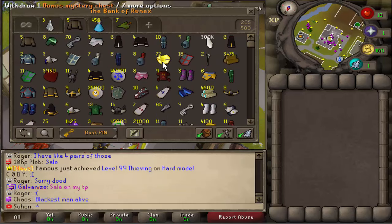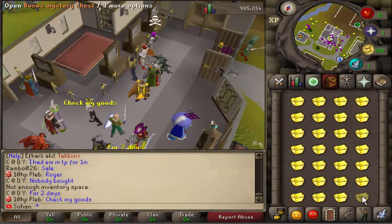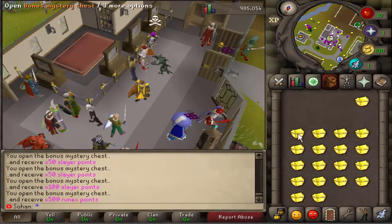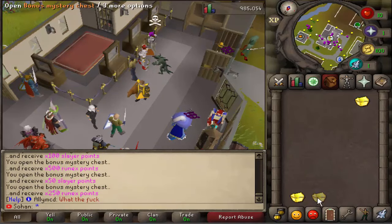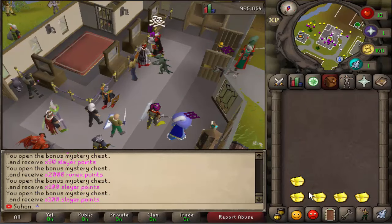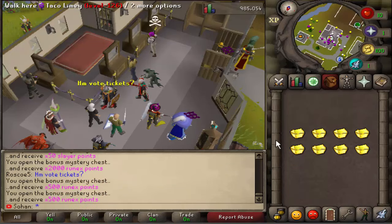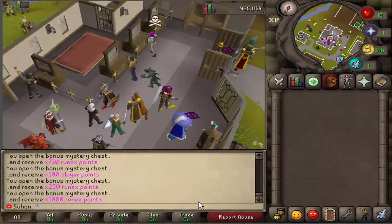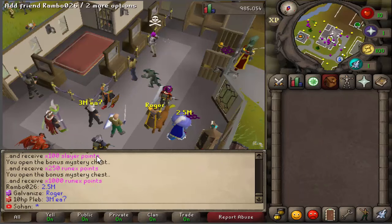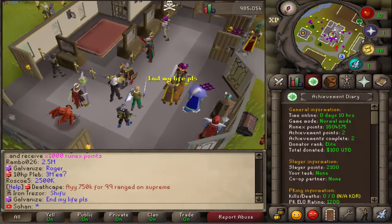Overall, we got some really decent loot from all of these caskets. I'm now going to open these bonus mystery chests to see how many points they each give. It turns out that from those boxes you actually either get Runex points or Slayer points. Now I'm just going to show you all the stuff you can actually spend those points on.